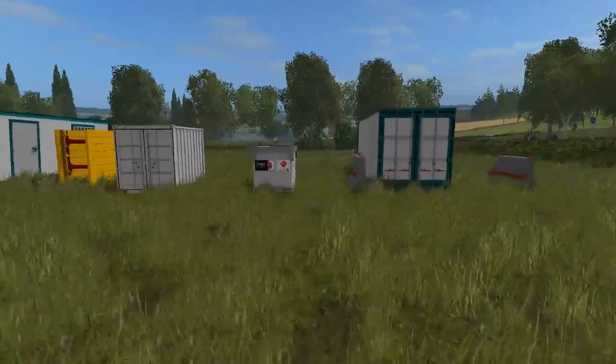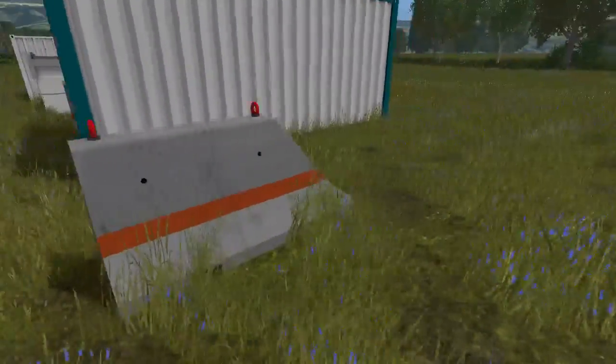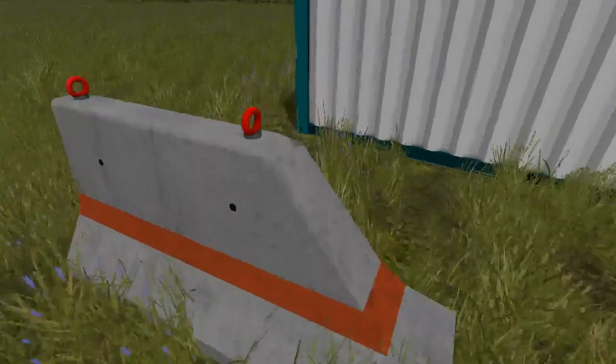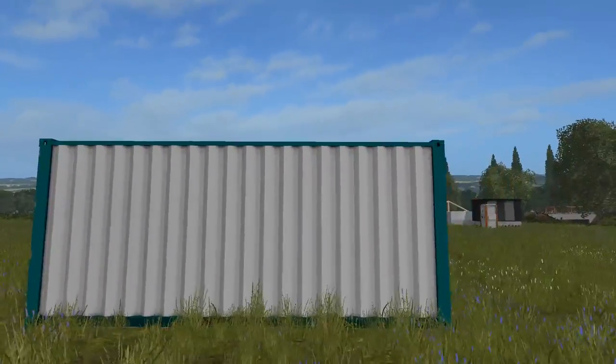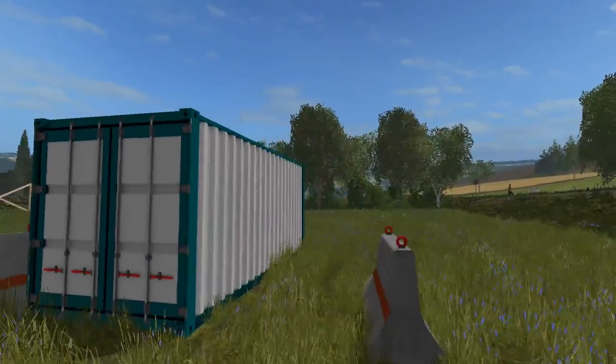We start off with a concrete divider end piece. One thing you can do is attach chains to things — I was that close to actually putting chains on this here as well, which allow you to lift them with cranes and whatnot.